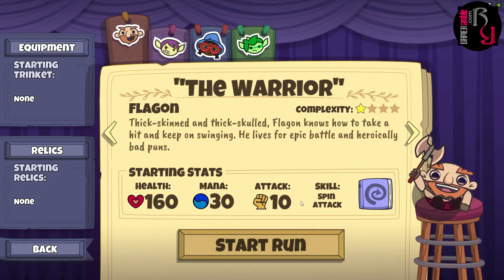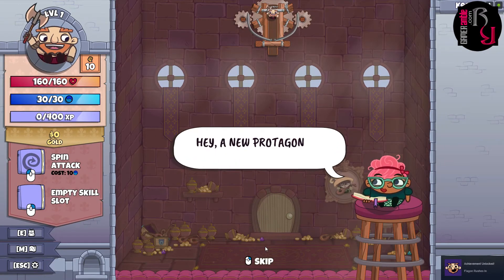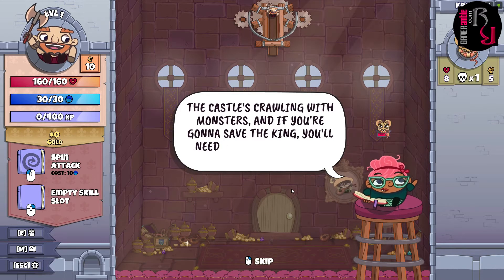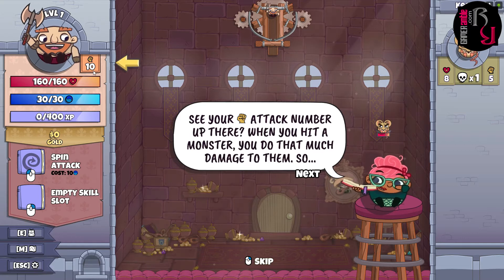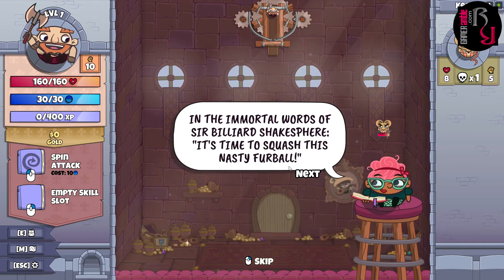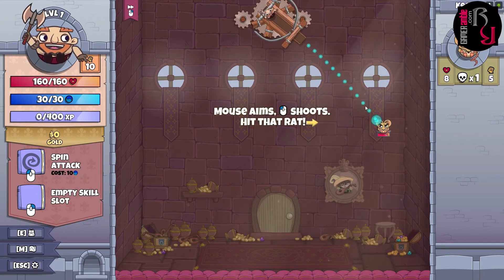The warrior has some starting stats and a spin attack as his skill. Sorry to those looking forward to seeing the Druid — there is a trailer for the Druid in action you can check out. The in-game host prompts us to see the fist attack number up top: when you hit a monster, you do that much damage. We use mouse aim and shoot with the left mouse button to hit a rat.